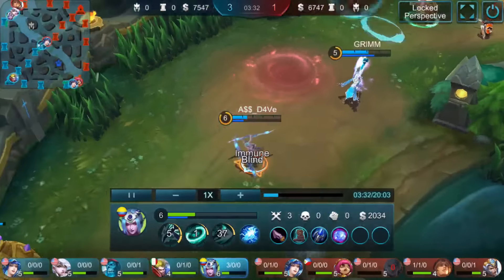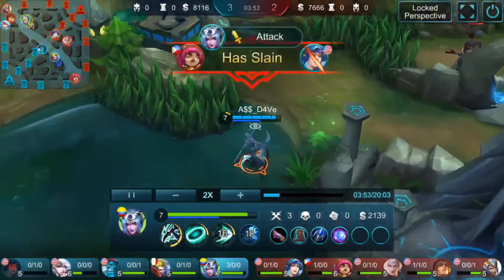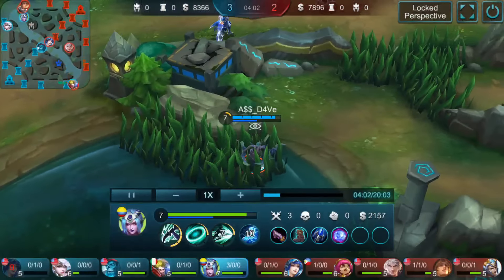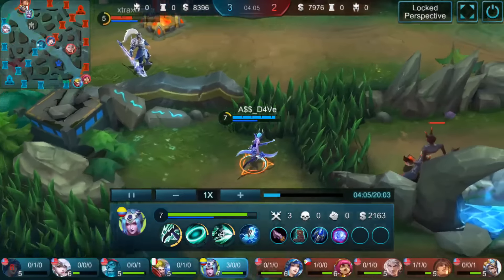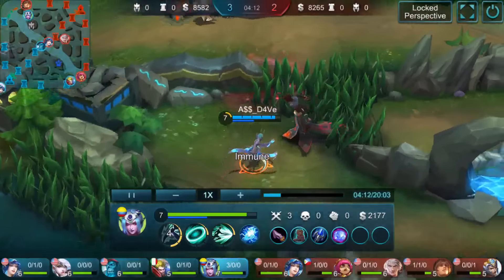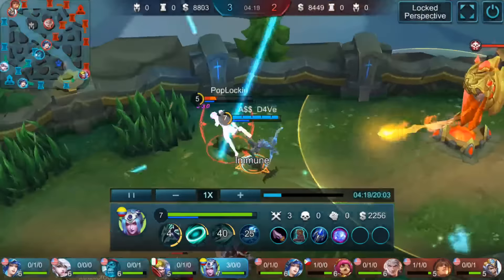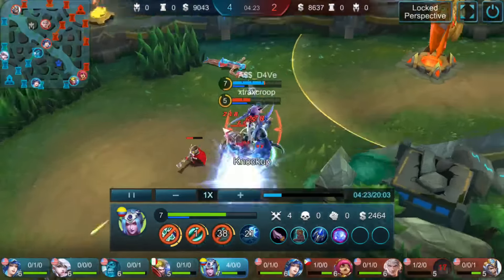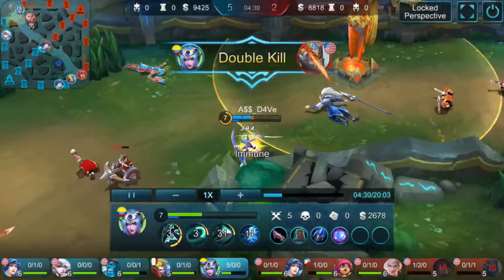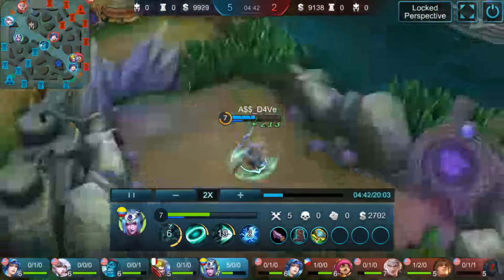Here we use our ult to initiate the fight, but we didn't see the opportunity to kill Jiao, so we retrieved and went back to farming. We'll fast forward and come back in. Here you see we slow down — there's a little lag — but we see them both slowed, and with Karina you can dive tower very easily. We're waiting for the opportunity because their clan is trying to go back, and Jiao is scared to come in because he knows I have ult. We farm the jungle camp and BAM — he's dead. And BAM — Jiao's almost dead. We use our first skill, wait for the second skill to come off cooldown, and use it without breaking out of elusiveness. So we kill both of them without taking too much tower damage.